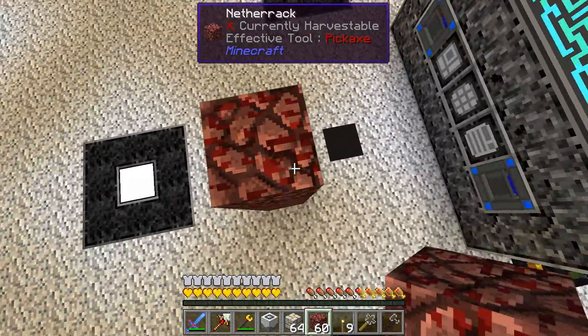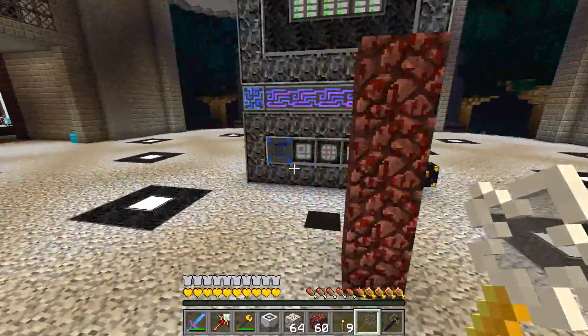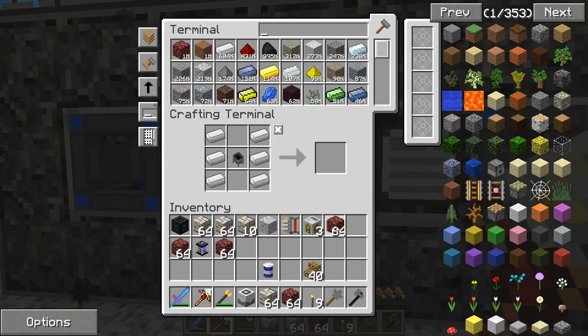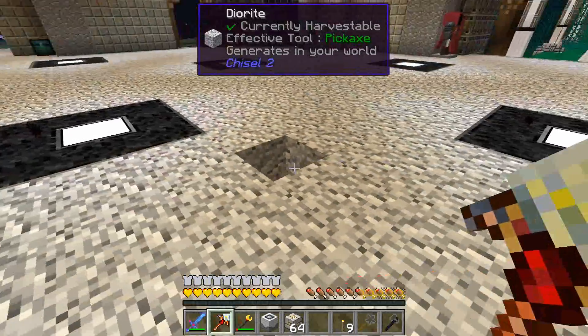All right guys, it turned out easier than I thought. I realized that after building one straight line with a dirt pole like this, all I needed to do was wand it up this way, wand it up this way, wand it up that way, and then take my pick and demolish it all. So it went by pretty quick. Let's put some stuff away and get right to it.